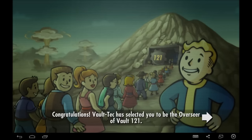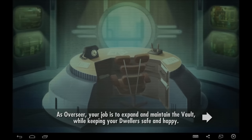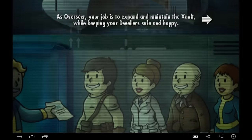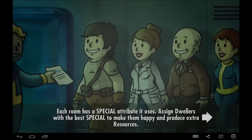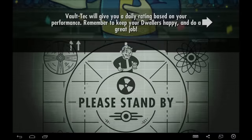Congratulations! Vault-Tec has selected you to be the Overseer of Vault 121. The vault keeps people safe from the dangers of the Wasteland. As Overseer, your job is to expand and maintain the vault while keeping your dwellers safe and happy. Each room has a special attribute it uses — assign dwellers with the best SPECIAL to make them happy and produce extra resources. Vault-Tec will give you a daily rating based on your performance. Remember to keep your dwellers happy.